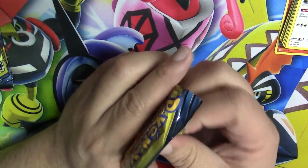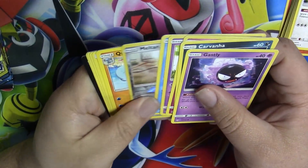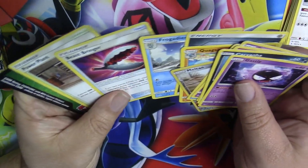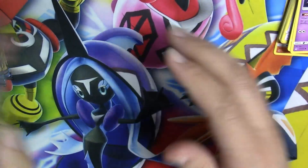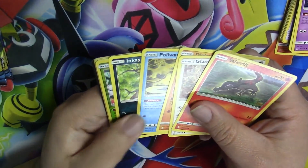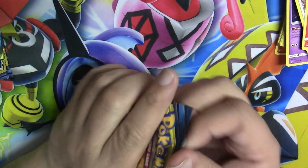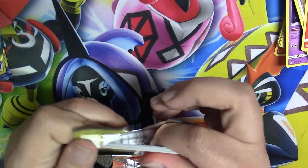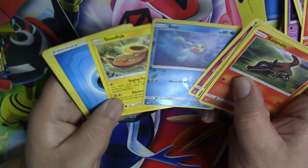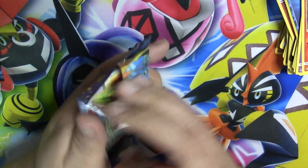I gotta hurry up, my battery is dying — I thought I had eight minutes but no. Let's see if I can pull something good. Quagsire — nope. Next pack — I got a Dewgong. My battery's dying, oh my gosh. I need a new camera. Stunfisk — come on, please give me something!